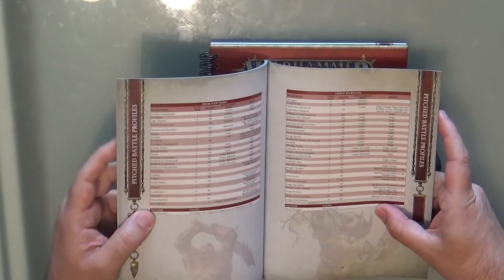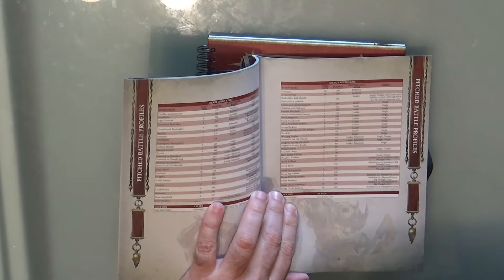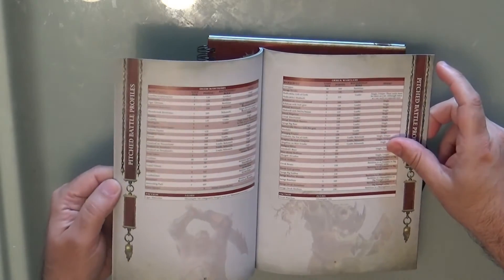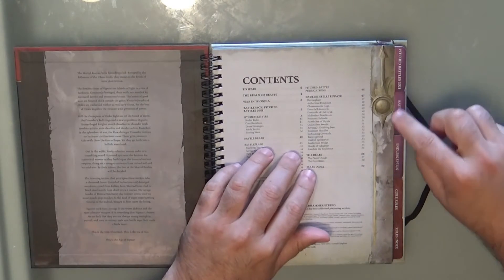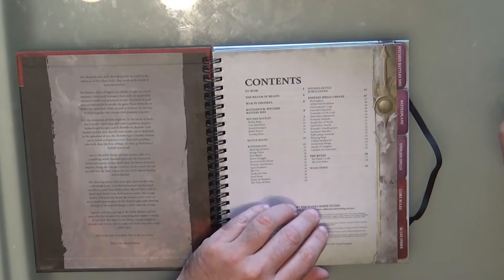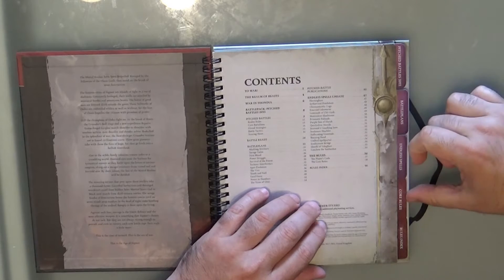And then we have this small booklet where we have the points for all the units. I'm thinking if we have the new units — yes, we have the new guys coming in the Dominion box here as well. Then we have the General's Handbook for Pitched Battles, which has these tabs, very useful to go to the page you want.